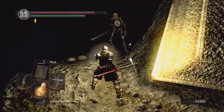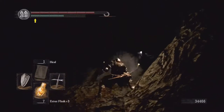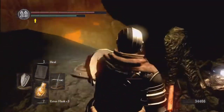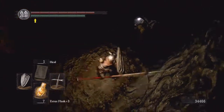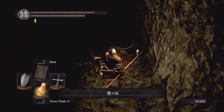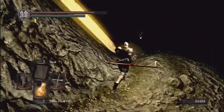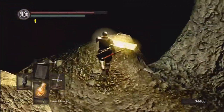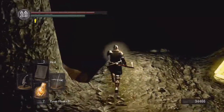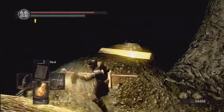Come on down here. There's another large skeleton, so we're going to pull out our shield. He fell down — I'm not sure if he died though, we didn't get any souls for that. Pick up a large soul of a proud knight here. If you go down over here, this way leads down to two more of those large skeletons. It's kind of dangerous because you have to fight two on a small area, and you can get knocked off easily — there's also a skeleton archer shooting at you from over there.